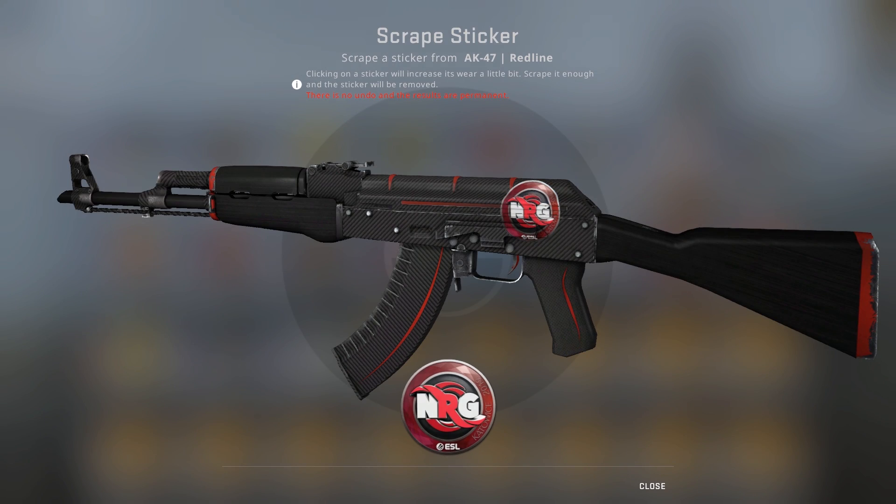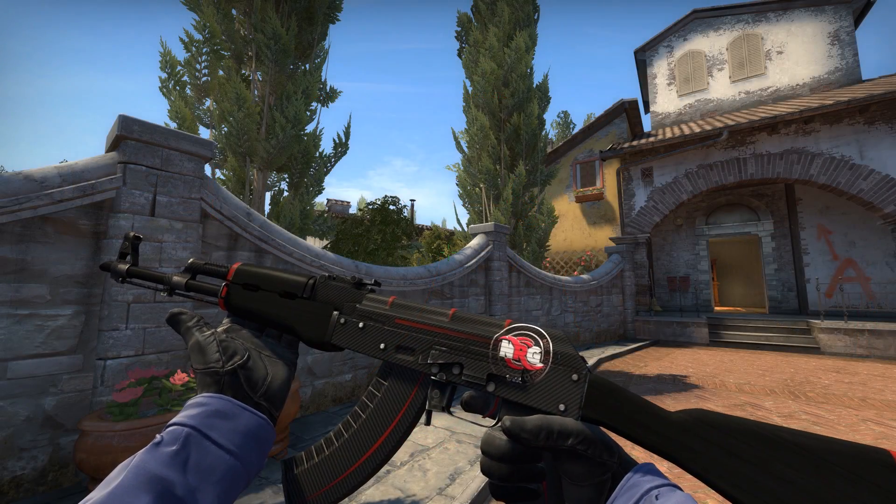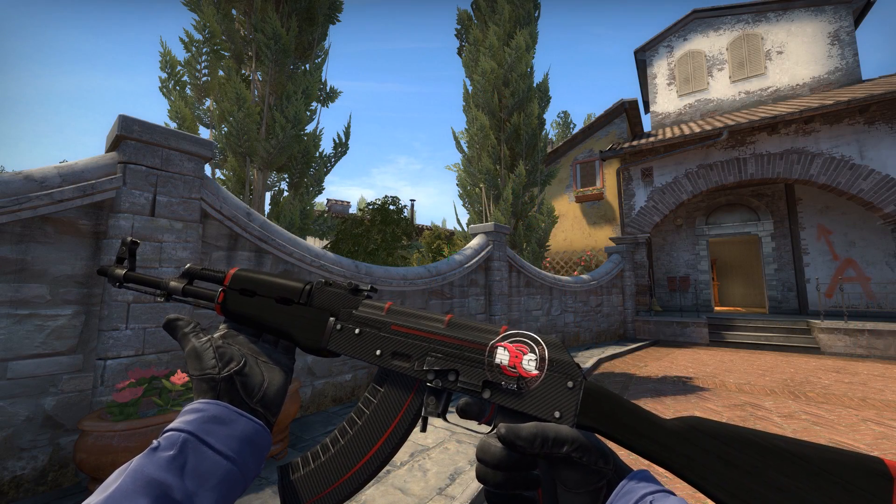Next up is NRG, a sticker that I suspect will synergise very, very well with the Big Dick Stacey sticker, and mine looked really good after I finished scraping it. Like, legit, I think this one looks really cool like this. 10 out of 10 would scrape again.